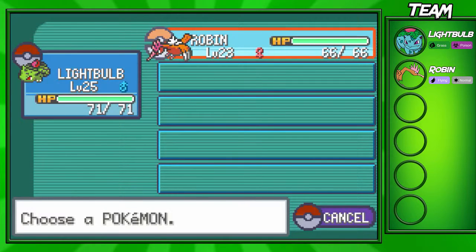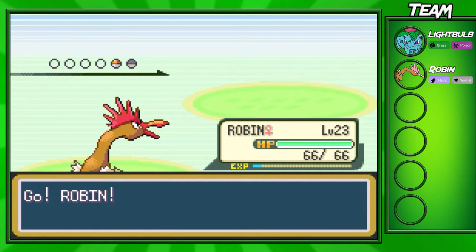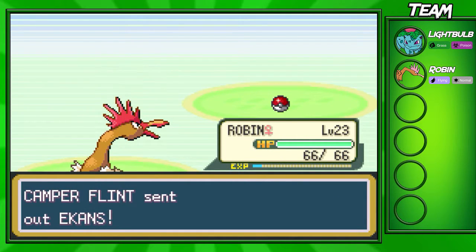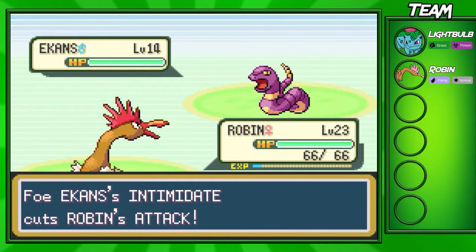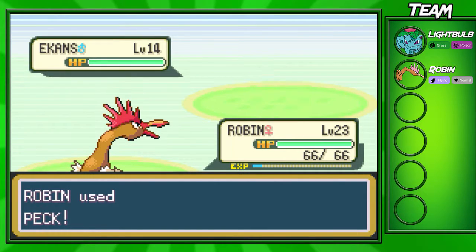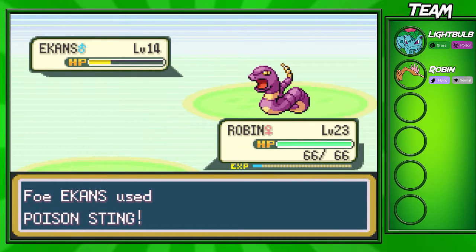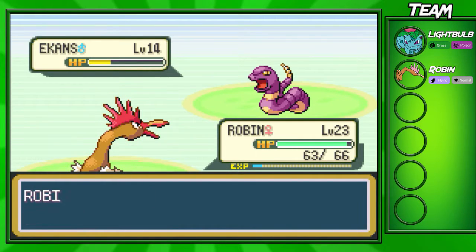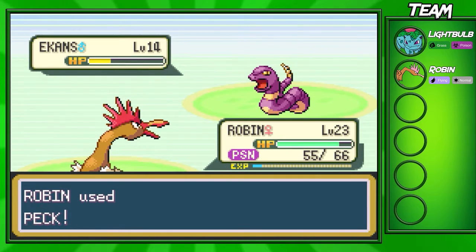I'm actually gonna switch into Robin here because Vine Whip won't really do anything to this Ekans. Robin should be able to do something to it. We are gonna get intimidated though — of course, Ekans always running Intimidate. I'm gonna go for a Peck here. Looks like it's dying in two shots — I wasn't sure how much Peck was actually going to do. We did get poisoned by Poison Sting though, which kind of sucks since we just healed our Pokémon.